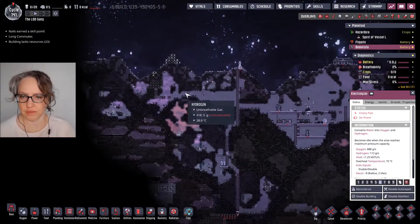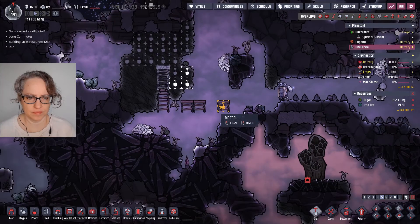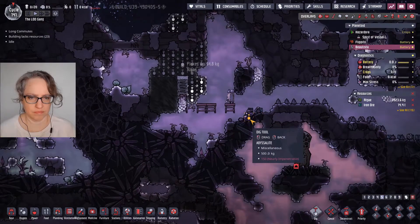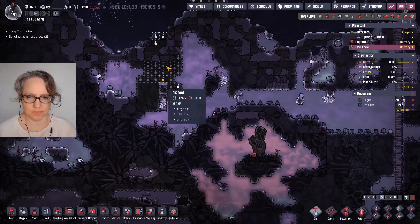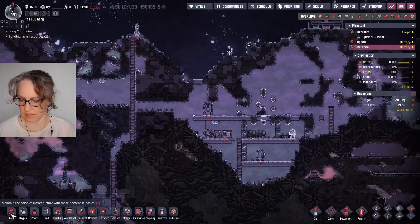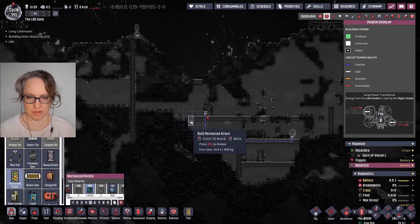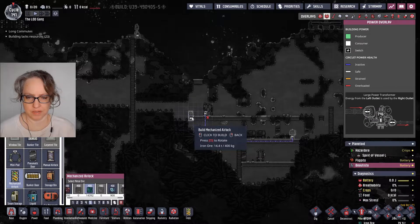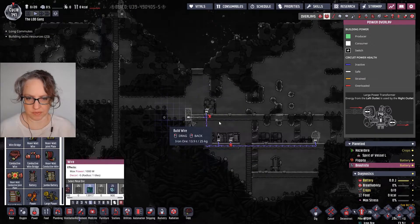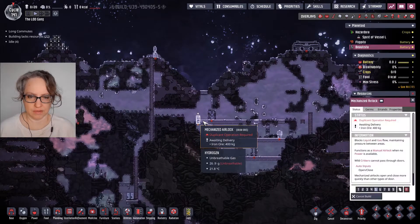Over here on Beautista. I've got my rover just digging out some algae and then storing the algae. We can also queue up the store — I guess it doesn't matter which spot. The rover can't build it, but the rover can at least build the wire to it, but then it'll be ready to go. So this is on a really high priority.